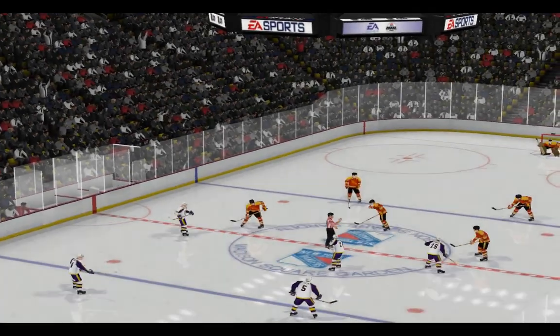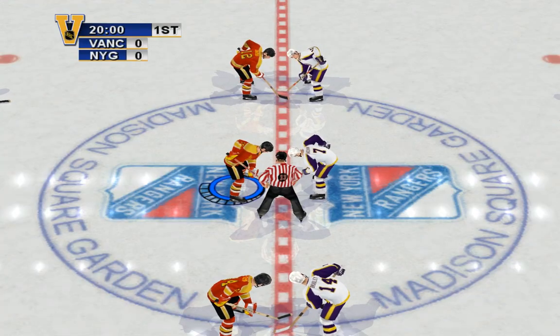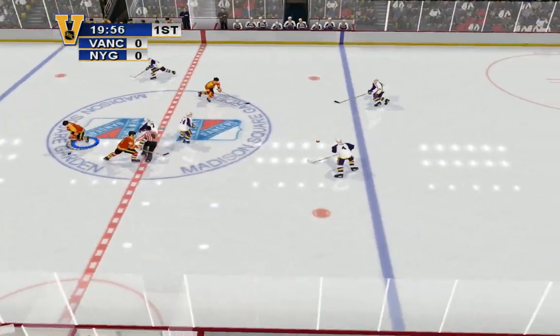To win the opening, or any other face-off, press the pass button right before the referee drops the puck. Time it right, and win the draw.